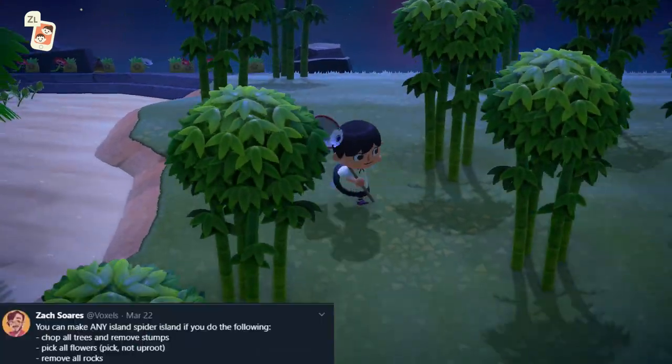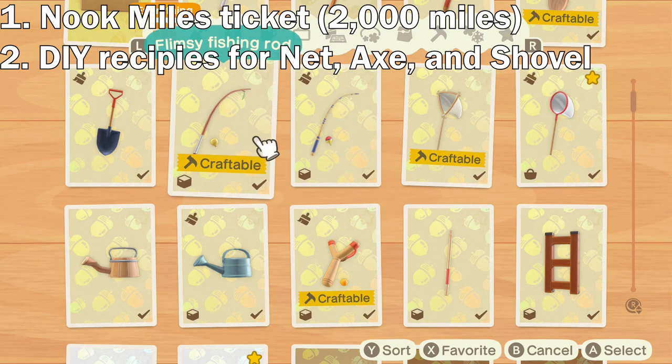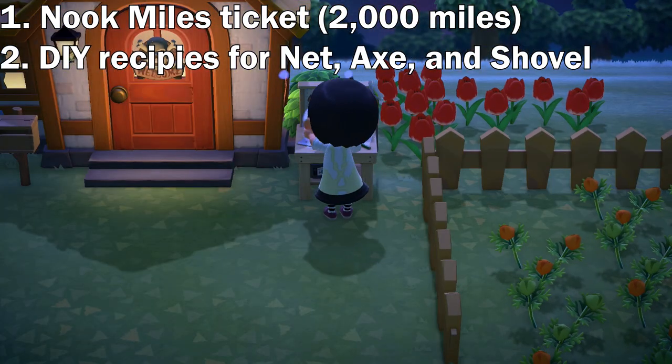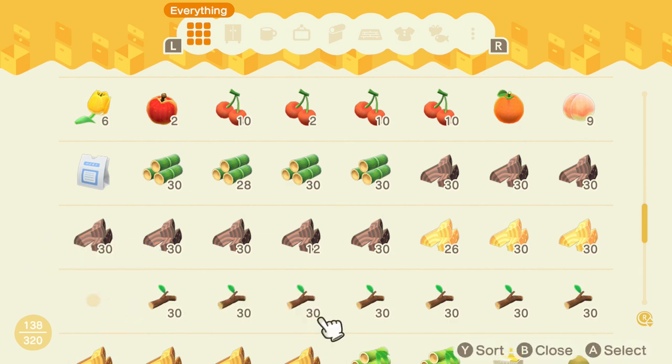I want to give a shout out to Zach Soros on Twitter for pointing this out to me. You're going to need a few things: a Nook Miles ticket, the DIY recipes for the basic tools — those being the net, the axe, and the shovel. You can also bring other materials like branches, but it's not necessary. I know that some players don't have all of the upgrades yet, so it's okay to bring some branches along.